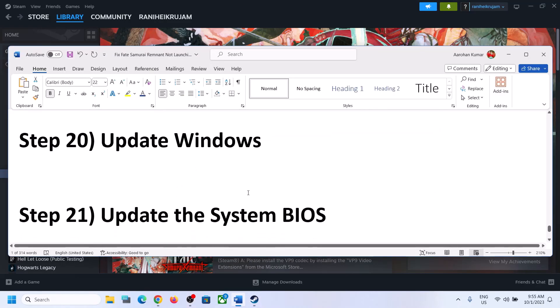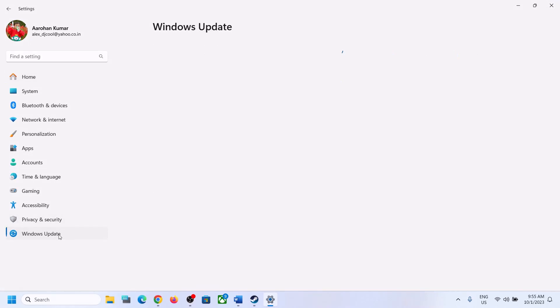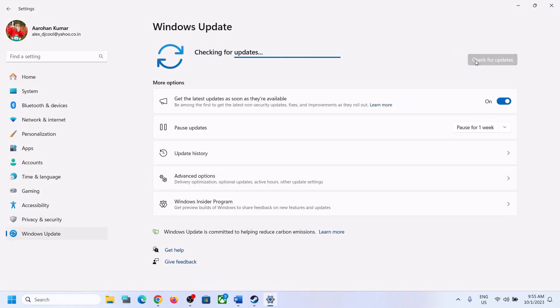The next step is to update Windows to the latest version — this is very important. Go to Windows Update or Update and Security and click on Check for Updates. Once all the updates are installed, restart your computer and then launch the game.